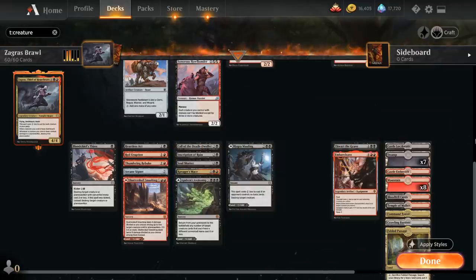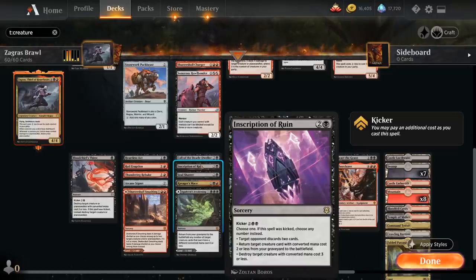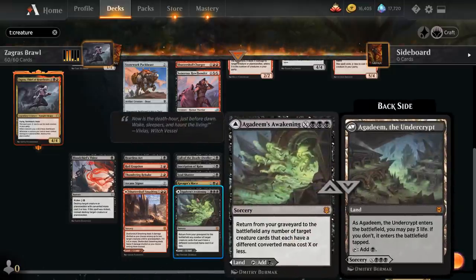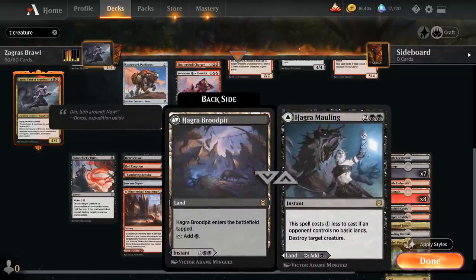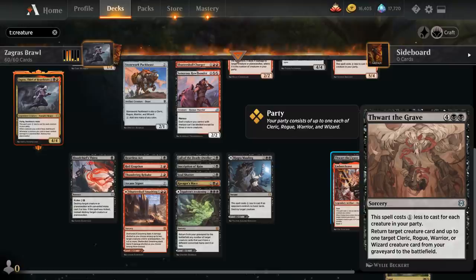At three mana we've got Call of the Death Dweller, another way of potentially reanimating our Archfiend's Vessel alongside a two-drop, or reanimating one of our many three-drops. Inscription of Ruin is also a way of reanimating creatures, but flexibly can also be a removal spell or make the opponent discard two cards. Soul Shatter is another nice instant-speed removal spell taking care of the opponent's largest creature or planeswalker. We've got Ravager's Mace giving the equipped creature +1/+0 for each creature in our party and it also has menace. Agadeem's Awakening is a dual-faced land we can cast as a sorcery to reanimate a bunch of creatures from our graveyard. Hagar Mawling is another dual-faced card — either a land or a 4-mana removal spell. Topping off our curve: Embercleave gives a creature +1/+1, double strike, and trample. And Thwart the Grave, a 6-mana sorcery that can reanimate two of our creatures and costs one less for each creature in our party.